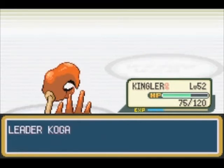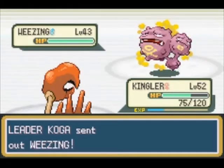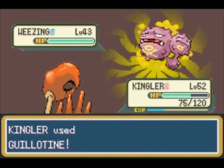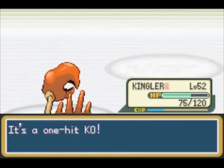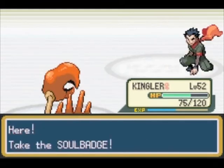His last Pokemon is Weezing, level 43 — pretty high level, the highest level you've seen so far. You might want to train a little bit. Make sure you're level 45. I decided to go for Guillotine again, and I'm lucky again to hit him. Koga didn't even get to hit me once — pretty simple gym battle for me. It might be a little tougher for you.